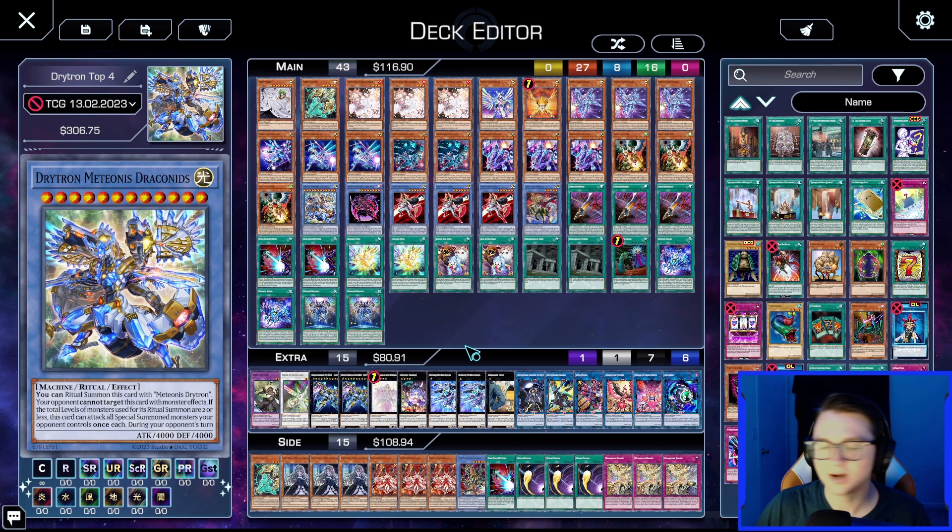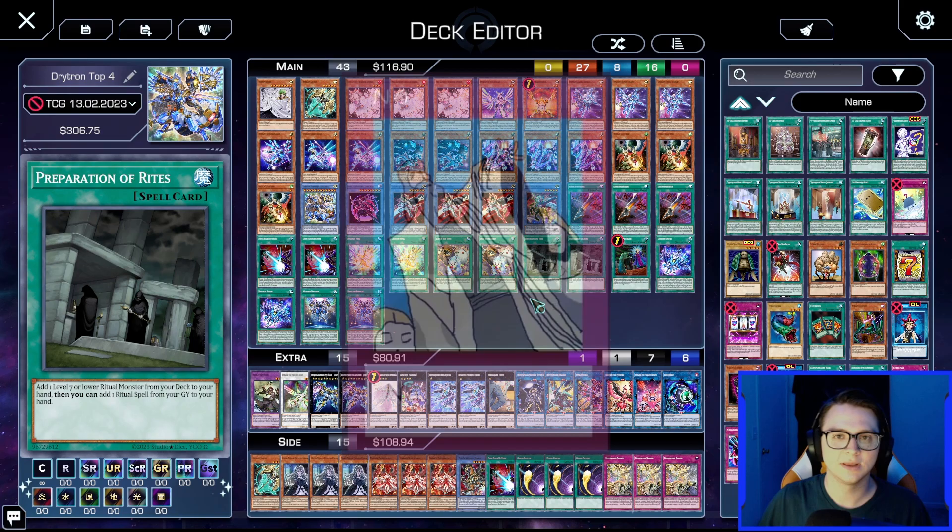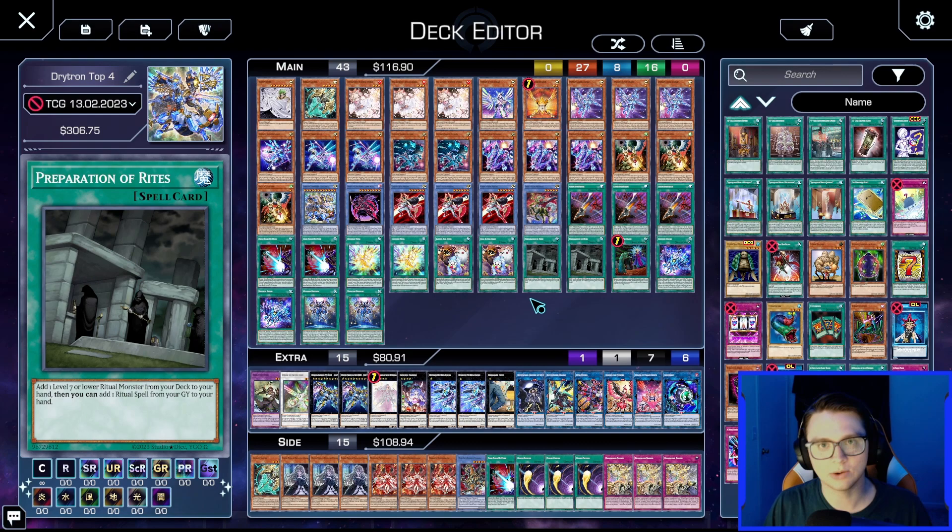We are piloting the WCQ Valencia Regional Top 4 list from Oscar Pastor Farer. What this deck is trying to do is essentially a ritual and level-one spam deck that can create a resource loop to set up a board that essentially tells your opponent they're not allowed to play Yu-Gi-Oh. Let's get into the cards and show you how it works.